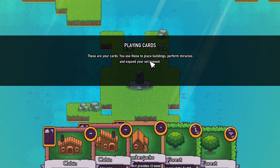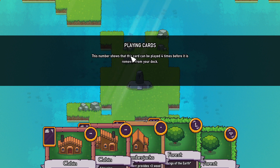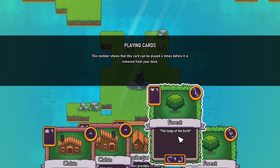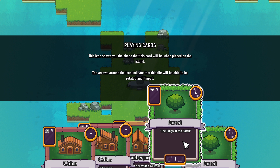These are your cards. You can use these to place buildings, perform miracles, and expand your settlement. This is a forest card which allows you to add trees to your island. This number shows that this card can be played four times before it is removed from your deck. This icon shows the shape this card will be when placed on the island — the L shape.